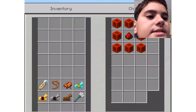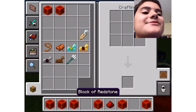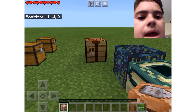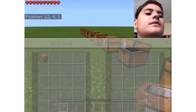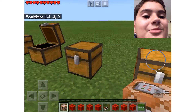Next up, we have a block that you cannot get in survival or creative from the crafting table - the command block. Yes, you guys can now craft a command block in survival! It's just blocks of redstone and redstone in the middle. There we go - you can't normally place command blocks, but you can use them. You can craft all three: the repeating, the normal one, and the chain one.